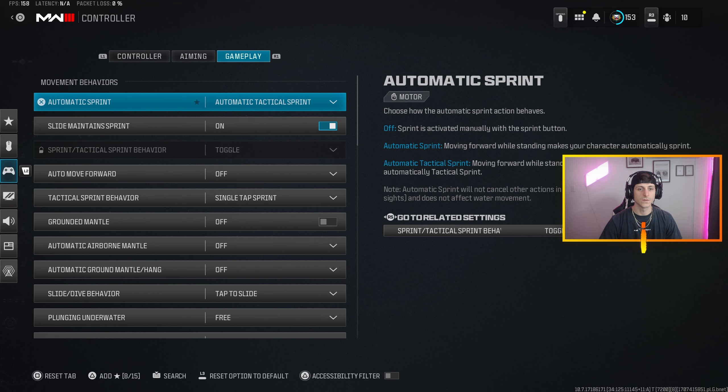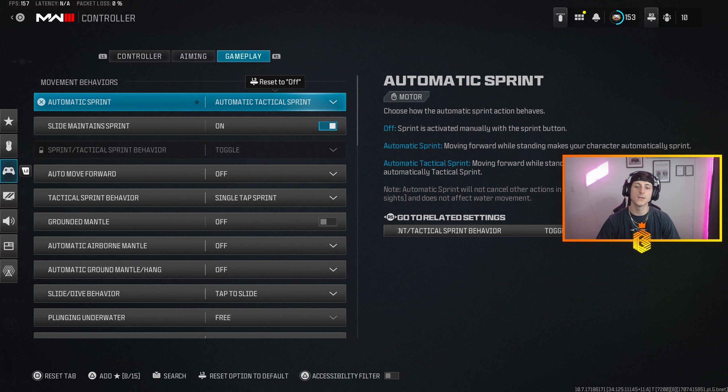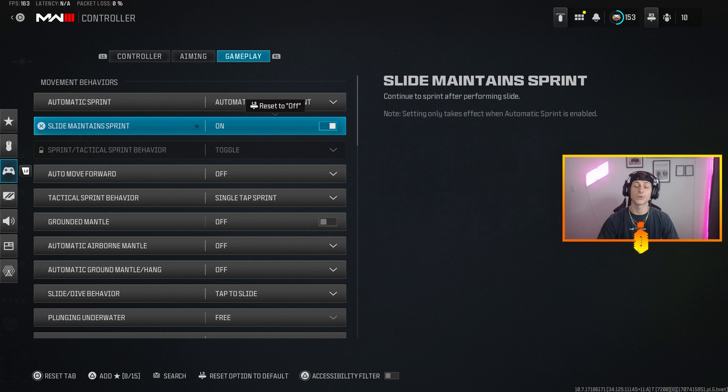Motion sensor behaviors — leave all of that off. Auto Tac Sprint should be on. This doesn't have actual slide cancel resets anymore, but with Auto Tac Sprint you move around the map as fast as you possibly can because the second your tac sprint is available it's going to trigger it — you don't have to click stick, you just press forward. If I ever make a video about a hipfire build, this setting will be turned off, but in general Auto Tac Sprint needs to be on.